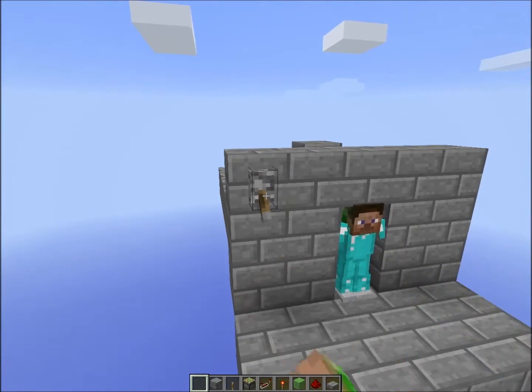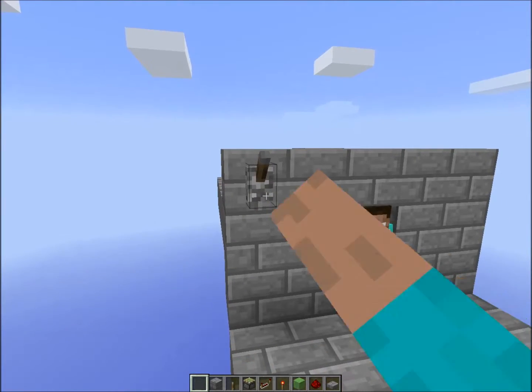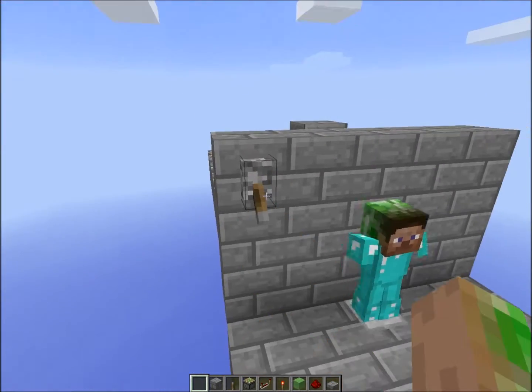As you can see, this is what it does: it hides the armor and puts it back up. Now you can have all of your armor hidden for your friends, but easily accessible with the use of a lever or some kind of other activation device.